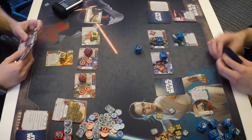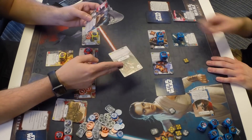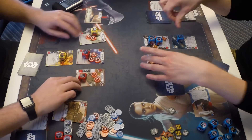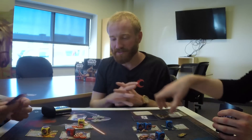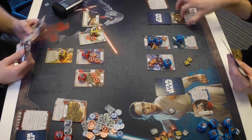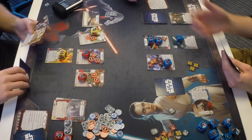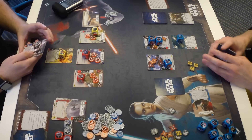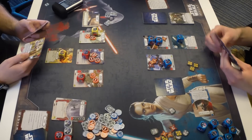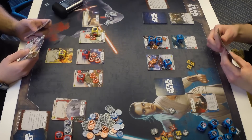Lucas claims the battlefield; Zach's hand is revealed: another Immobilize, a Mind Probe, and Nowhere to Run — two of which get discarded. New round begins; each player gains two resources, going to three each. Zach still controls the Jedi Temple with the Night Sister taking significant damage. Lucas has Kylo and one Night Sister left. Phasma is at five health — Lucas has guardian characters to deal with but can target the Stormtrooper or Raider directly.